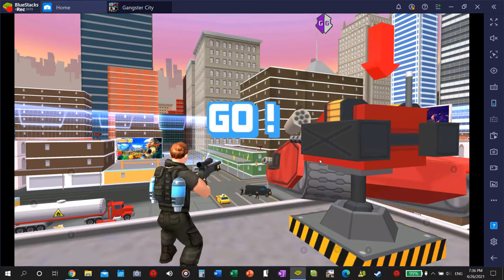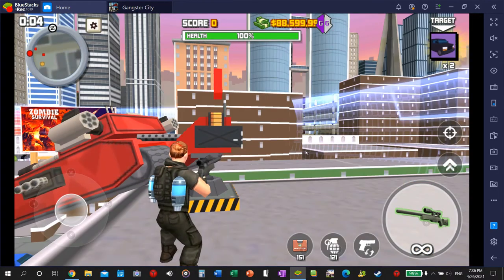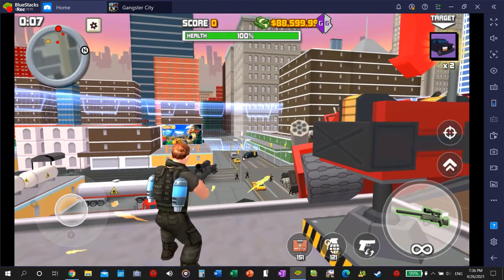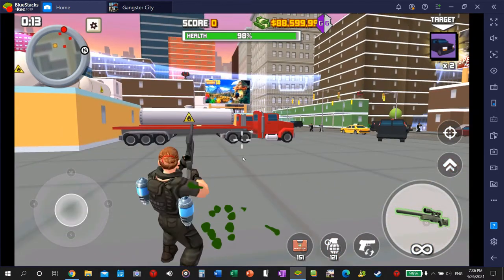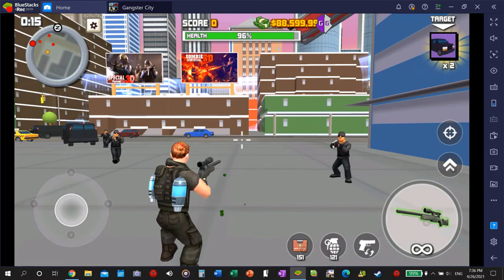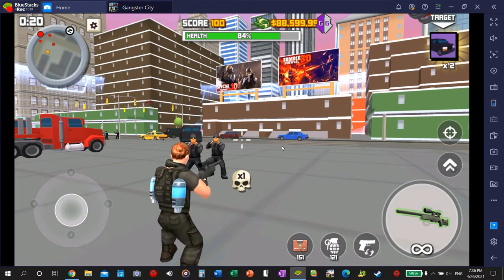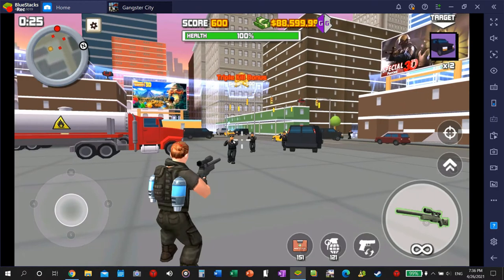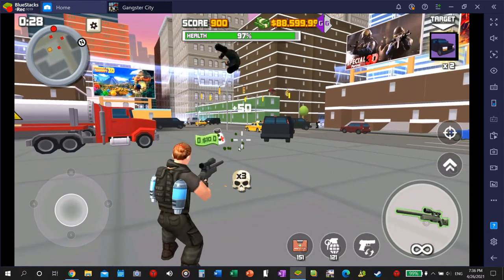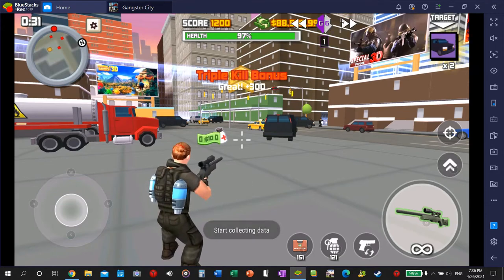Your objective is to kill two vans. So first, they're gonna drop money and you just want to change the value — you search for the money that you have.